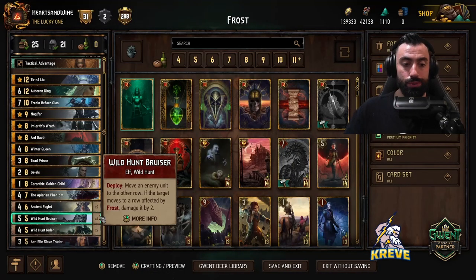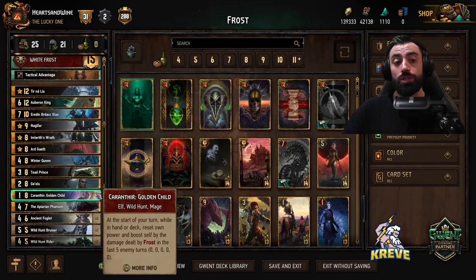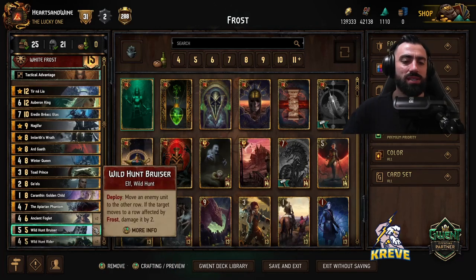Then we've got two Wild Hunt Bruisers. The bruisers offer us more movement and some control. Deploy: move an enemy unit to the other row — if the target moves to a row affected by frost, damage it by two. Try to reserve the wild hunt bruisers to give Caranthia Golden Child more value, because it gets better value the more units that are damaged from frost on both rows. You could use one in round one and save the other for later, but best to save both for round two or three really.